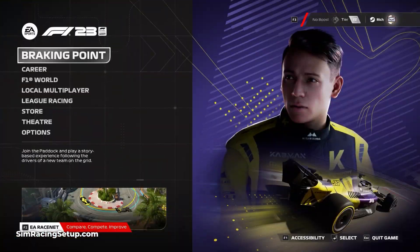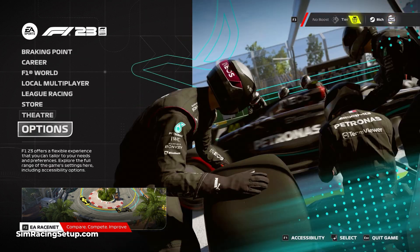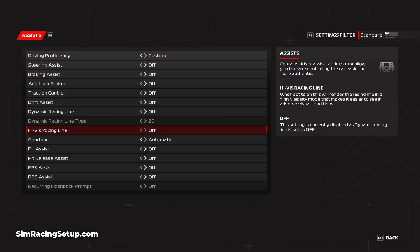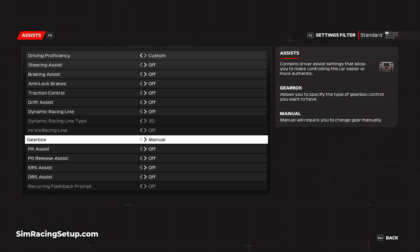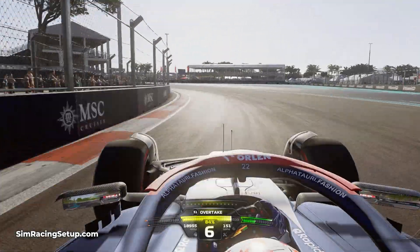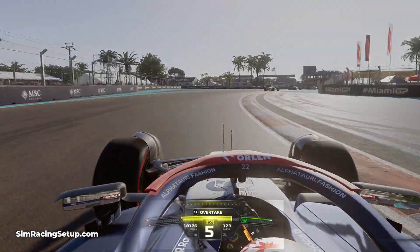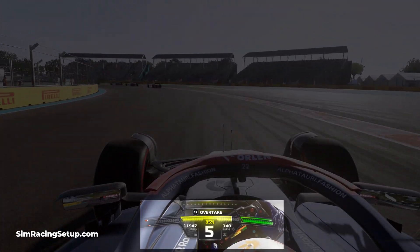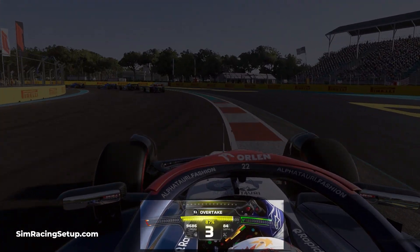When you first enable manual gears in F1 23, I'd highly recommend enabling the suggested gear option. This will show on screen which gear you should be in for each corner and can help you learn the correct gear at any time. You can learn when to change gears by paying attention to your rev bar on your HUD, or if you're racing with a wheel, you can see the rev lights or potentially the suggested time to shift gear.